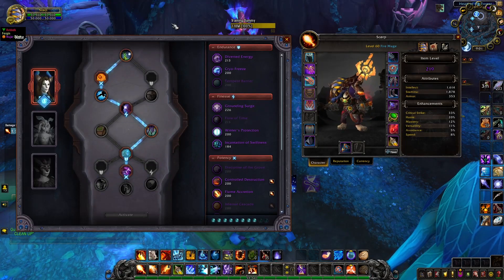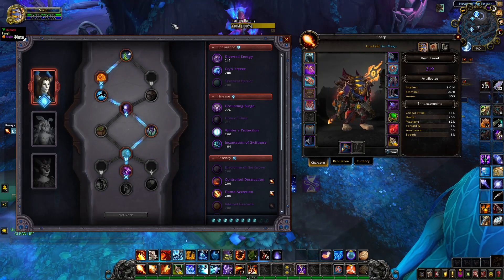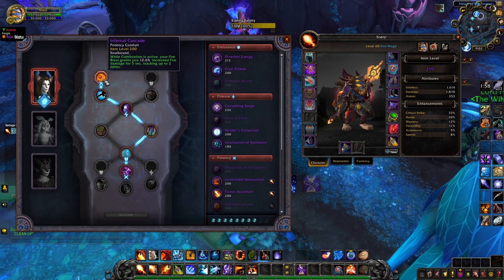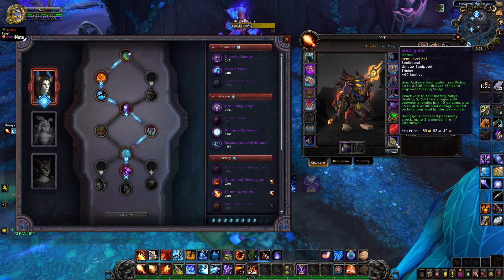Hi and welcome to Scoregame. In this video I am going to show you how to properly do your rotation during combustion as a fire mage. We are also going to talk about the Infernal Cascade Conduit and the Soul Igniter Trinket.